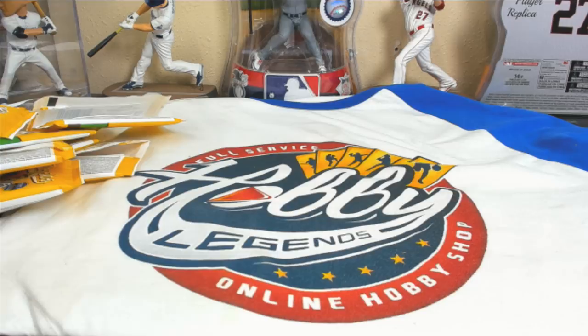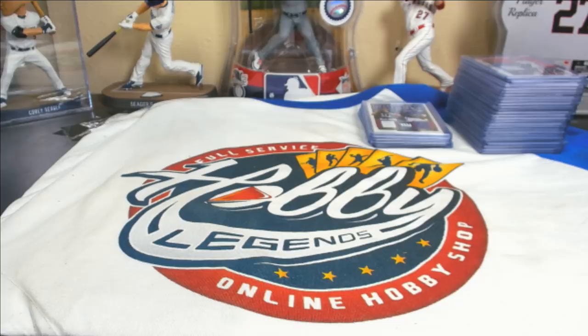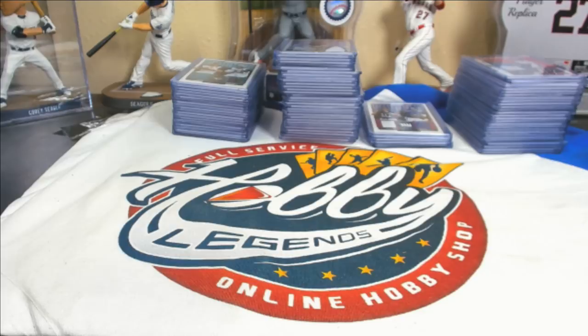Alright, that's recap time. We'll start off with the autos first. Let's get started. Recap starting with the autographs — start from the top and work our way down. Top autographs are only numbered to 199, which is kind of nice — not a lot of super high-numbered stuff. Rookie autos to 199.